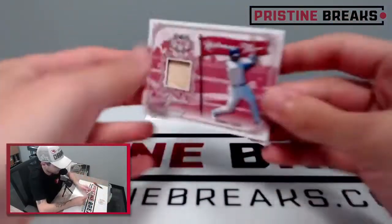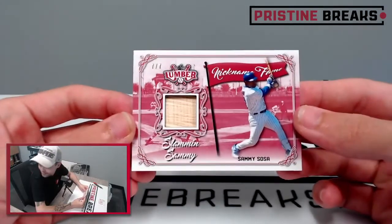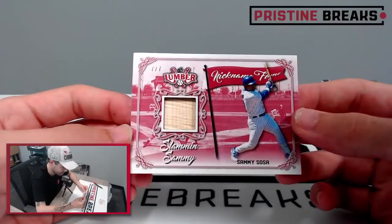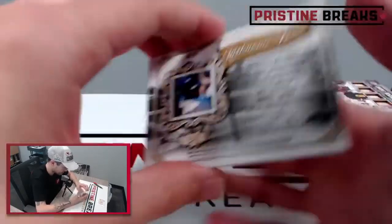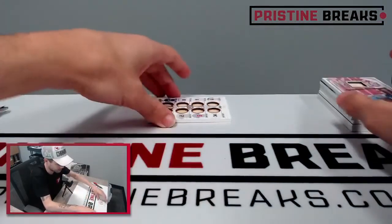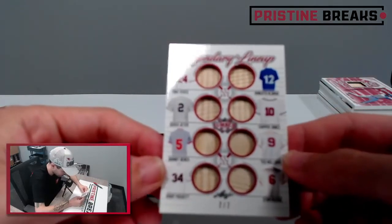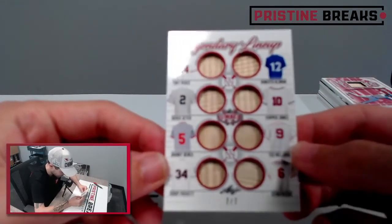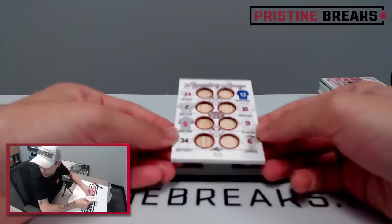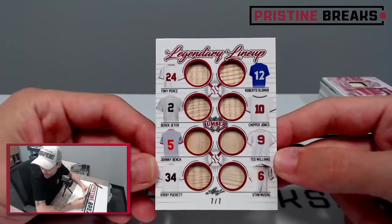Card number three, seven of seven - Slammin' Sammy Sosa. Nickname fame, Sammy Sosa, game used bat. And last card is an eight-piece relic, seven of seven, legendary lineup: Tony Perez, Roberto Alomar, Derek Jeter, Chipper Jones, Ted Williams, Johnny Bench, Kirby Puckett, Stan Musial. What a card - that is sweet.